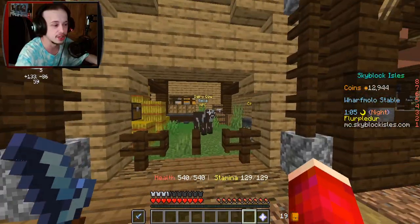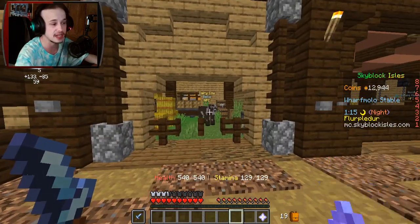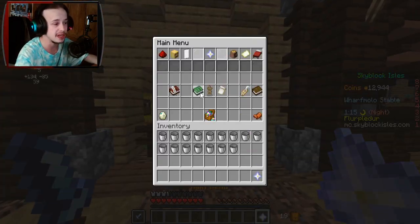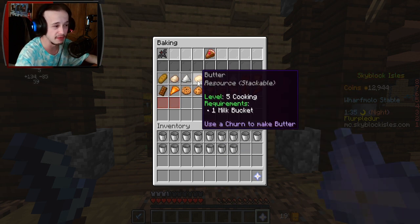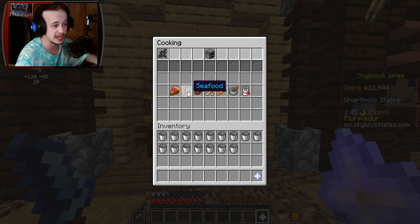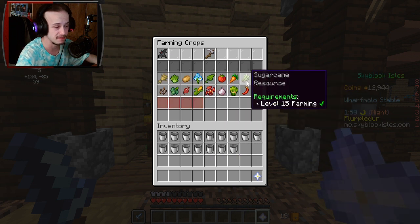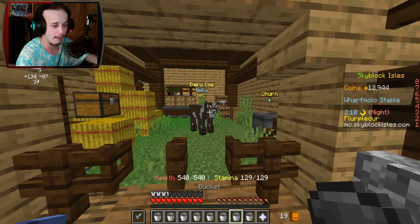The first bonus method I'm going to show you somebody commented and told me about, which is butter. The reason this is actually really good is because you can get access to butter super early on. If you look in the baking section, you will see you only need level 5 cooking to make butter — that is super early. Whereas for sugar, you need cooking 15 as well as farming 15. As you saw earlier in the video, though, you only really need farming 15 because sugar cane by itself is so much better.